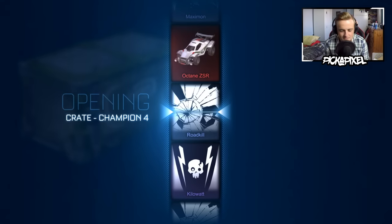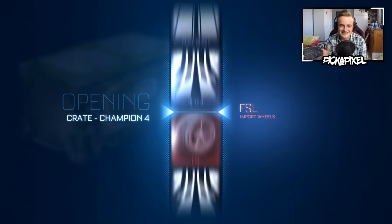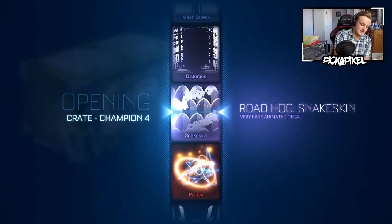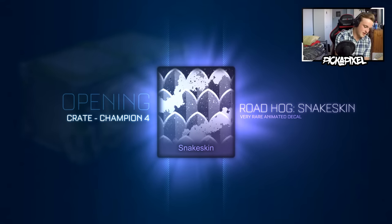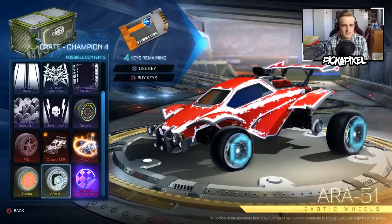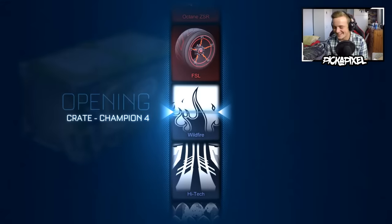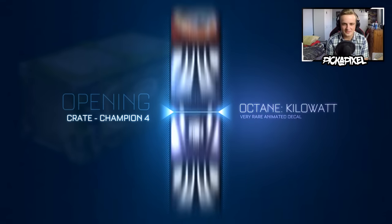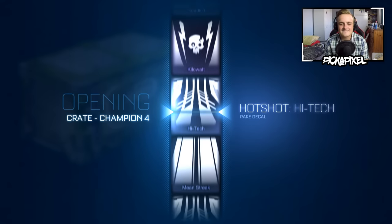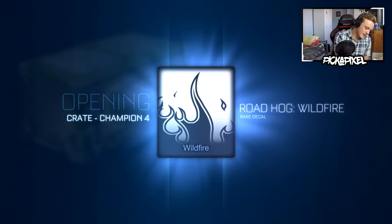Going for a swap this time. Three, two, one, go. I want something so bad — come on, get us something good! A Snake for Alice — we swap a very res. I'm doing a swap as well — okay, exotic? No, it's a Wildfire. We have to swap anyway.